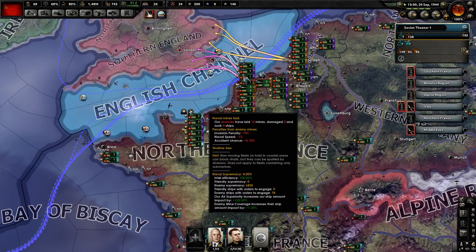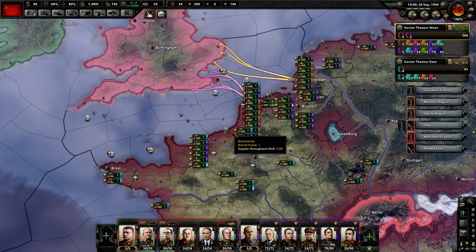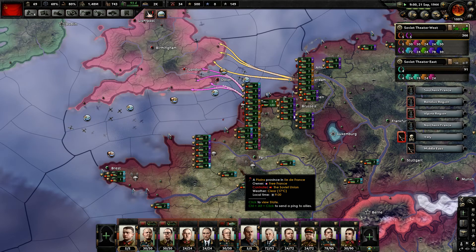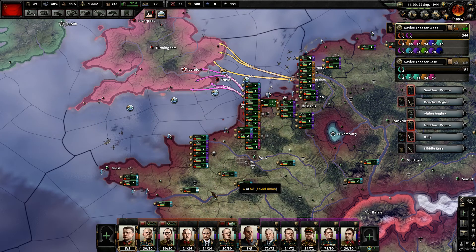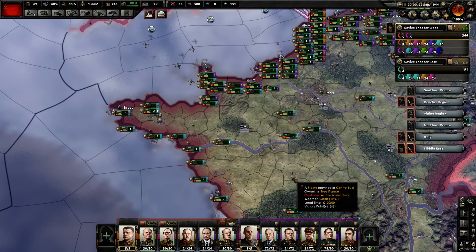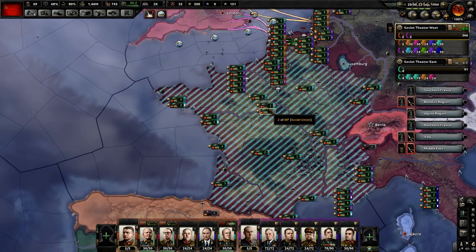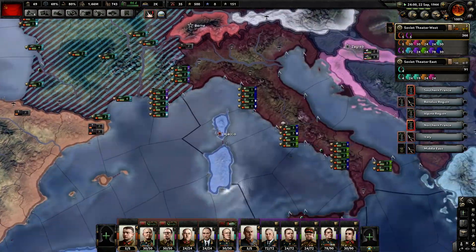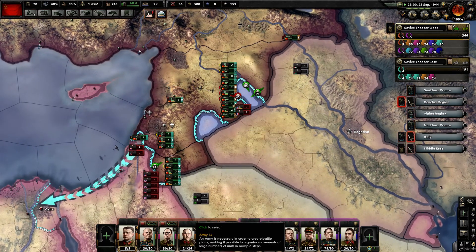We're just going to wait until the Allies do their naval invasion in Normandy, then I'll stop repairing those ships. We'll put them on amphibious orders and start Operation Sea Lineup. They've been attacking Brest quite a bit. And as you can see, I'm just cleaning up things in the Middle East here.